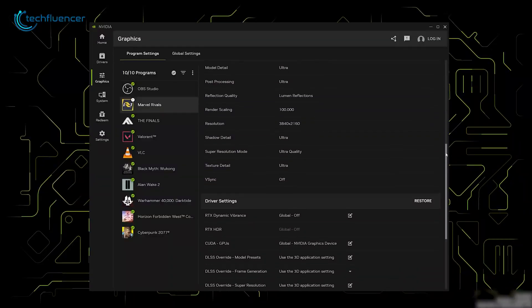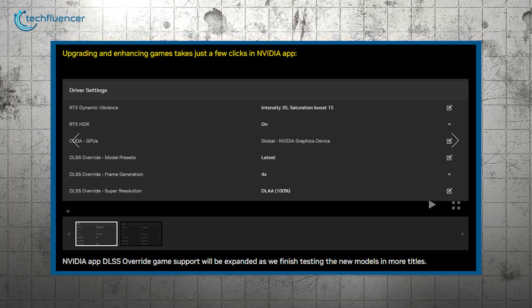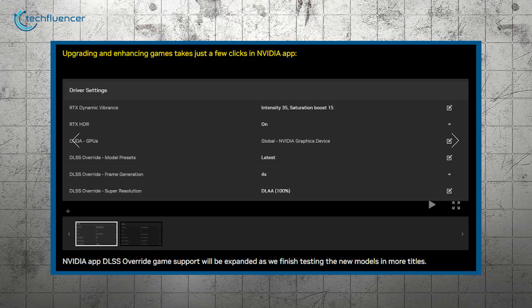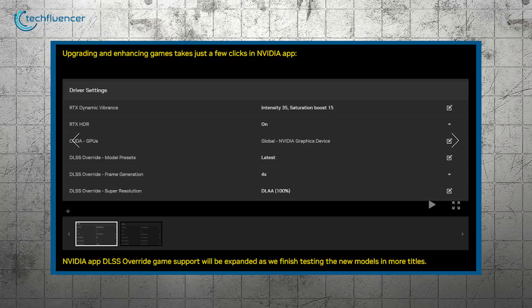For games yet to adopt the latest DLSS features, NVIDIA is introducing a DLSS override feature through the NVIDIA app. Once users install the new GeForce Game Ready Driver and NVIDIA app update, DLSS override options will be easily accessible. NVIDIA plans to expand DLSS override game support as further testing is completed.